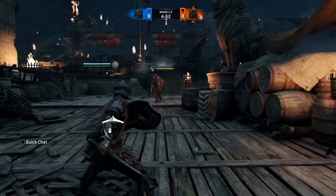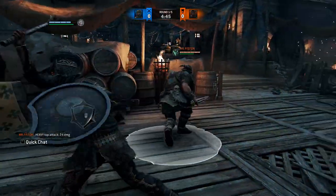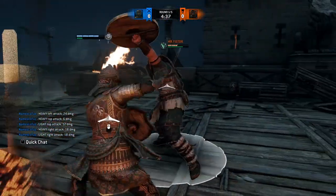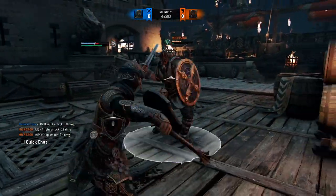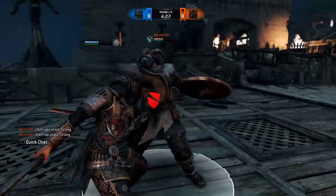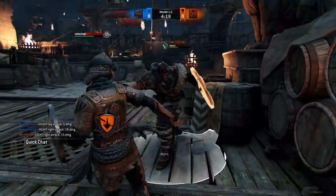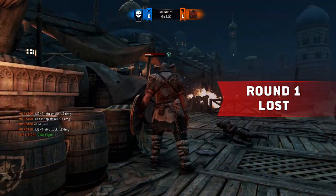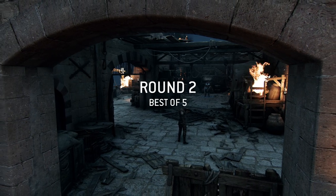We have a Warlord — this is very interesting. I think if I get a neutral bash here, I can displace him. That's not guaranteed. The out-of-stamina light is OP. I was too focused on trying to get him to hit that wall — it got me killed. That's unfortunate.